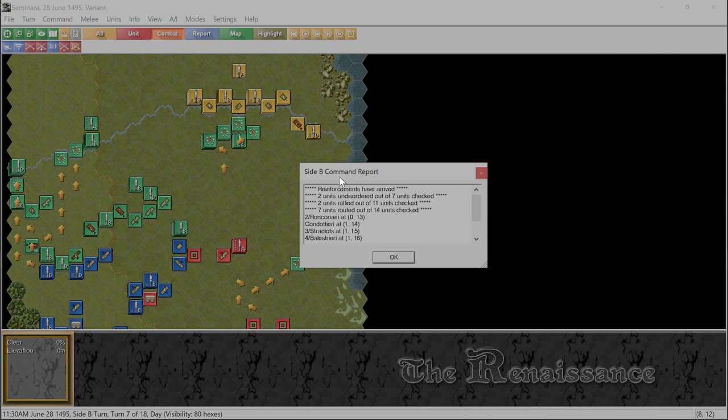Okay, now for side B: reinforcements have arrived. Two units undisordered of seven, two units rallied out of eleven, so that's still nine. We have seven units routed of the fourteen. And we have hex zero-thirteen — it would be handy if clicking this line showed me that hex, but we can piece it out as we go.